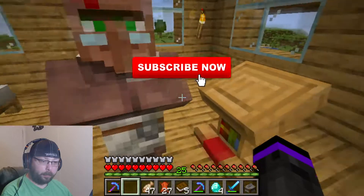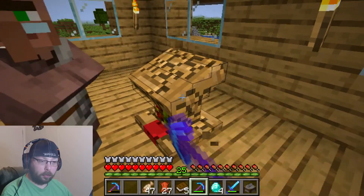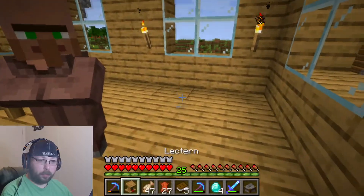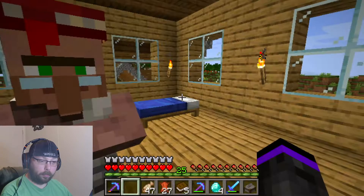That's a horrible trade. Break it. And he goes back to a jobless villager. Put down again. What's he got? Paper for emeralds and emeralds for books. Nope.